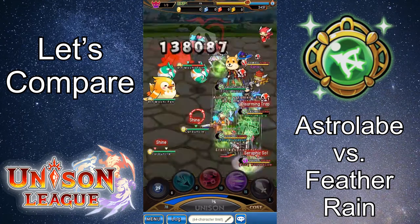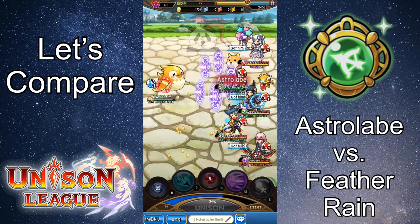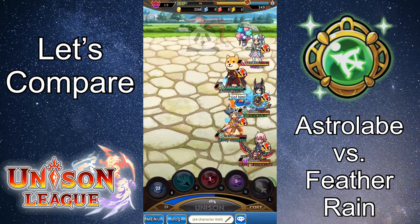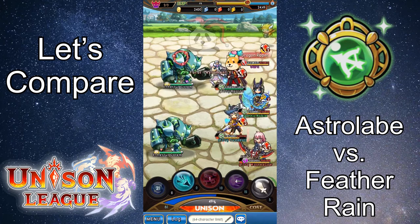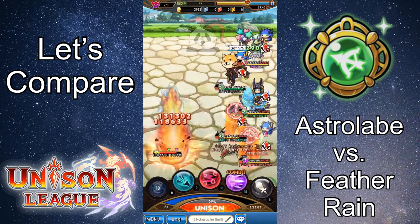Like Feather Rain, Astrolabe has the ability to combo with other moves. Its combo effect boosts its ability power to 160. When used after Disarming Trap or Astrolabe, it deals physical or magic damage five times at random that penetrates nullifying and invincibility effects. Its added effect is that it reduces the target's cost by 10, so there's also a slight boost over the non-comboed version.